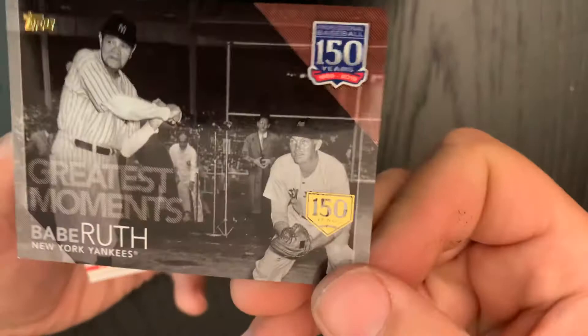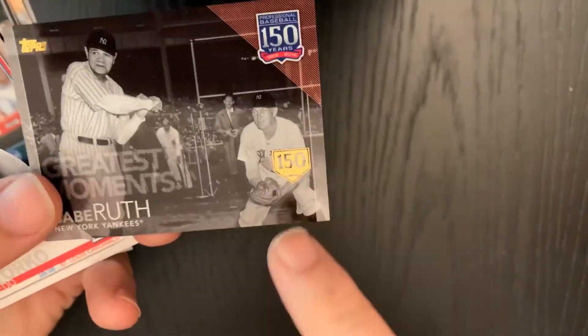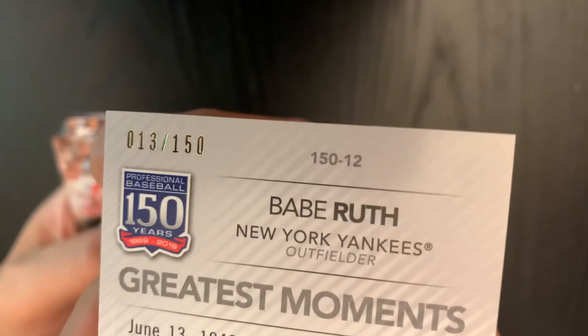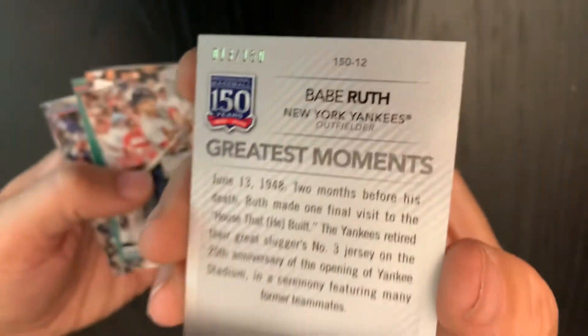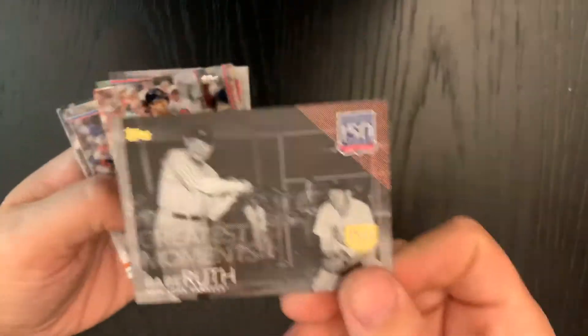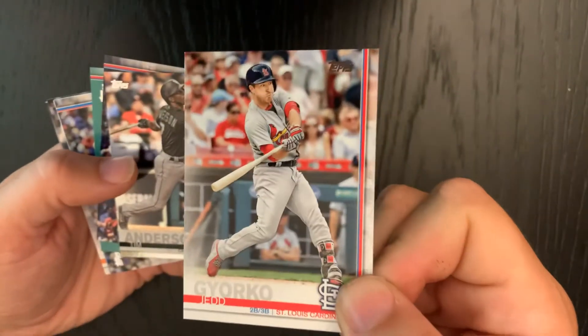Oh look at this one — a Greatest Moments Babe Ruth card with the 150th anniversary stamp on it. Looking at the back, it is serial numbered — number 13 out of 150. That is a pretty cool card and probably our best as far as value goes in this pack. I have to put that one in a sleeve. Next up, Jed Gyorko, most unfortunately named person in the pack so far.